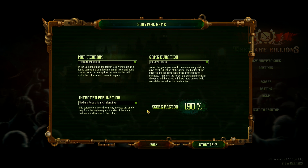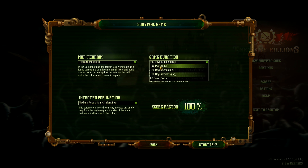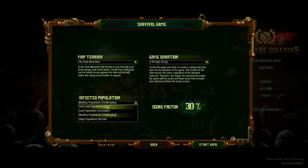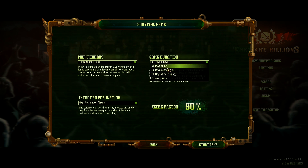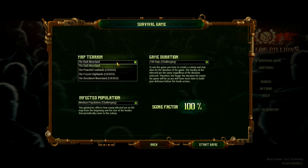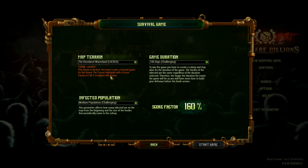There are two different difficulty settings you can change: infected population and game duration. Infected population can range from very low to high, and game duration can range from 80 to 150. Longer game makes it easier because you have more time between waves to prepare. Score factor can go from 10% with very low population and 150 duration, to 320% with high population and 80 days duration. We are going to play on the default, which is 100. There are also several different map types, but you have to unlock the other three by beating the game on 100%, 110%, and then 130% score factor.